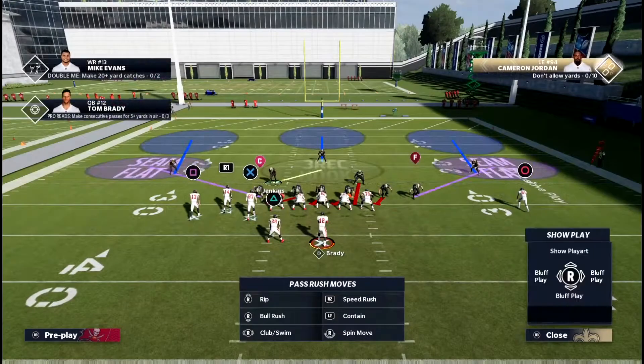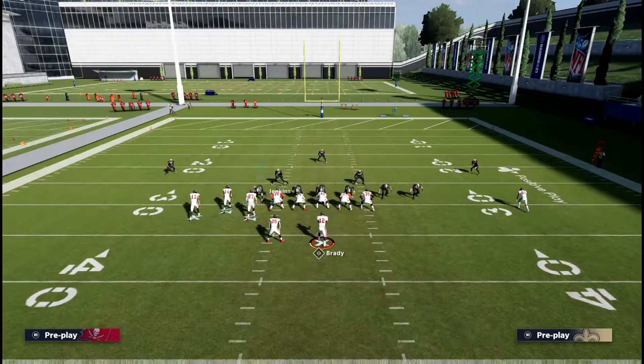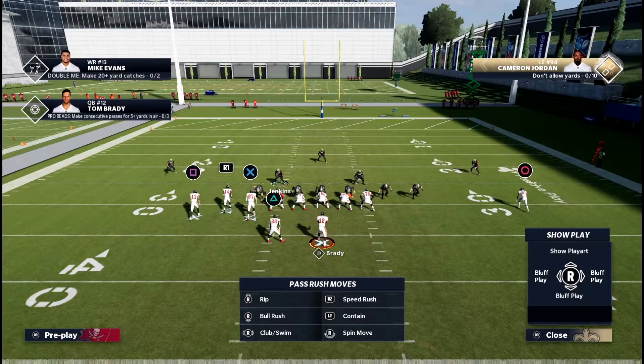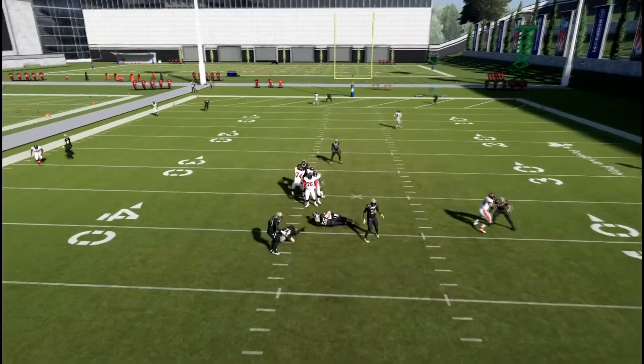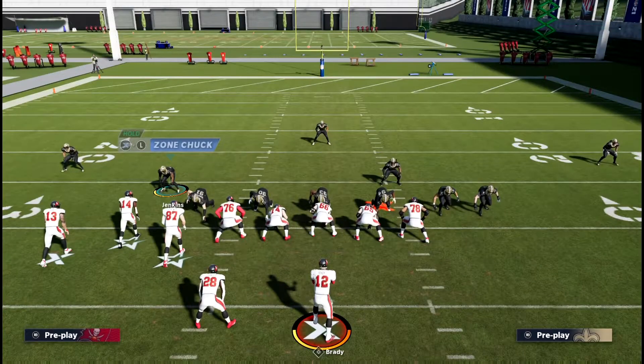This blitz is great because even if the opponent has a blocking running back, it'll get through because you're sending six and two of them are getting through every time. In some of the clips you'll see you get a B-gap and an A-gap, but the most consistent one I saw come through was a B-gap and an edge pressure.